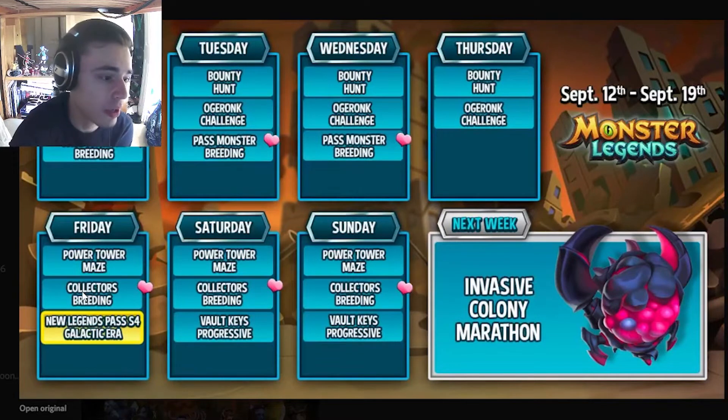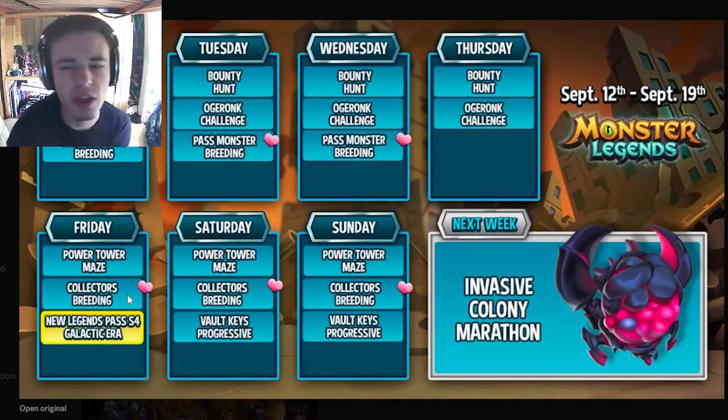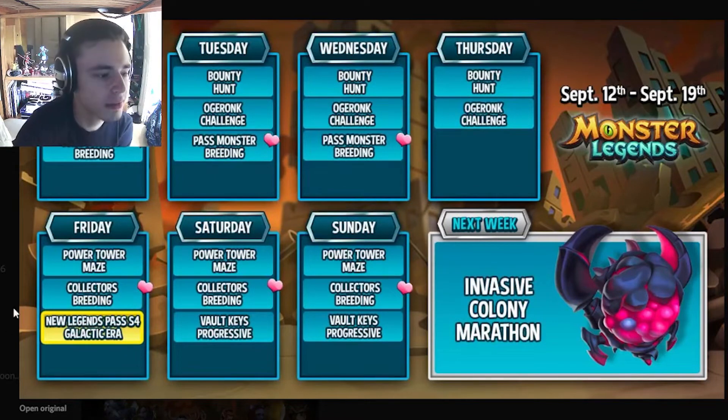On Friday, the new maze starts — definitely try to get the mythic out of that if you want them. The collector's breeding also starts; those usually have monsters from one certain book, so you can go try to complete that book. The new Legends Pass also starts, which is pretty great — you can get a new multiplayer monster and a new free Legends Pass monster.